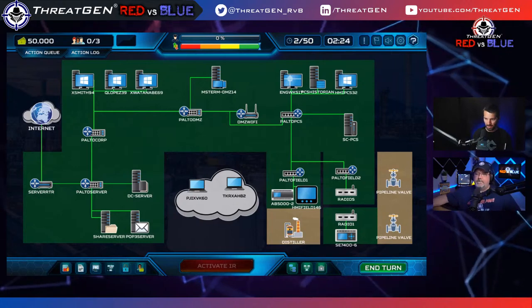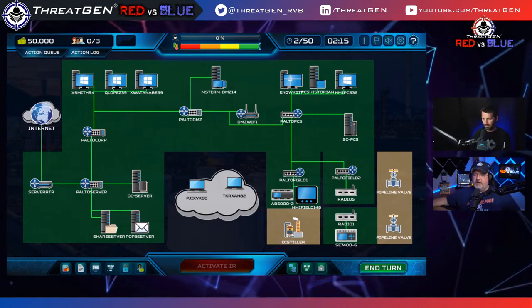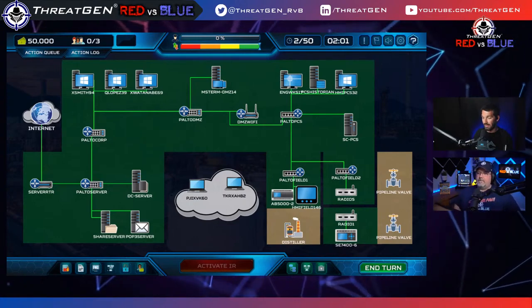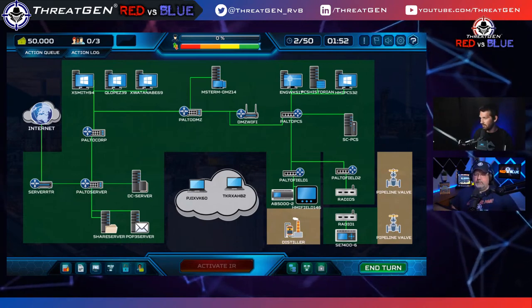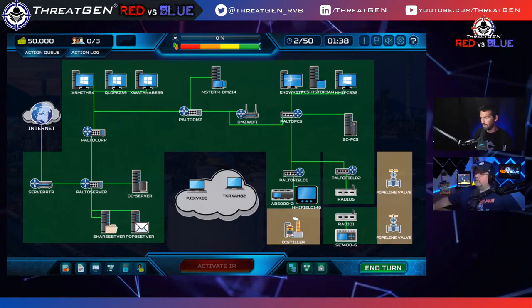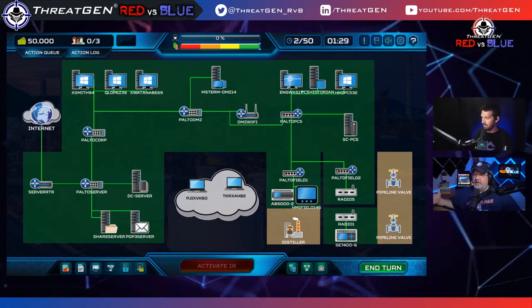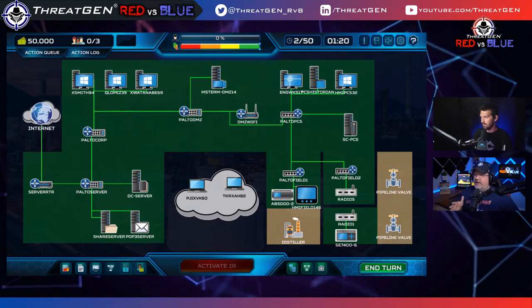Looking at the Essential Eight controls graphic — the US has CIS 18 controls while Australia only has eight. According to the guidance, the idea is that it's easier for businesses of any size to implement these eight fundamental things. I've studied this for today's stream and have some strong opinions — there are serious shortcomings. A large standard can be condensed into fewer line items but if each item has many requirements baked in, the count doesn't tell the full story.